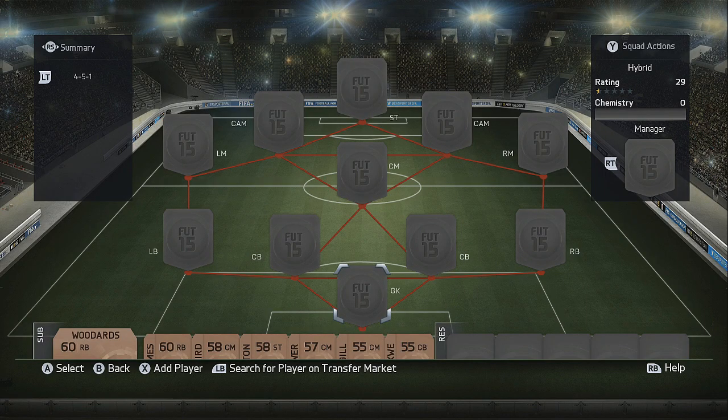Welcome back to another FIFA 15 hybrid squad builder. In today's video I've got another 20k budget squad in a 4-5-1 formation. It does include the beast that is Douglas Costa in the strike position, so we have a lot of hype around him this year. The squad also includes a couple of 5-star skillers. Remember if you do enjoy this video drop a like — let's see if we can get it to 50 likes — and also subscribe for more FIFA 15 videos.